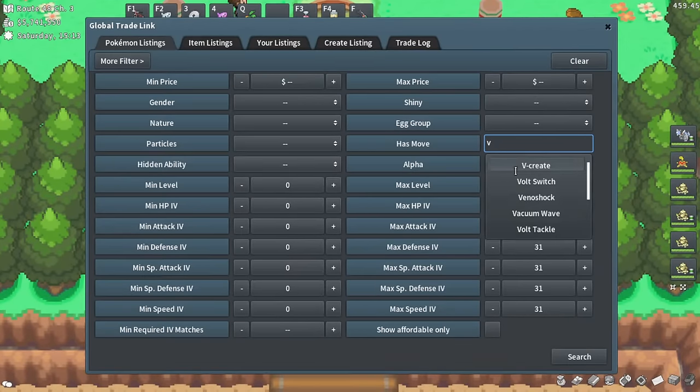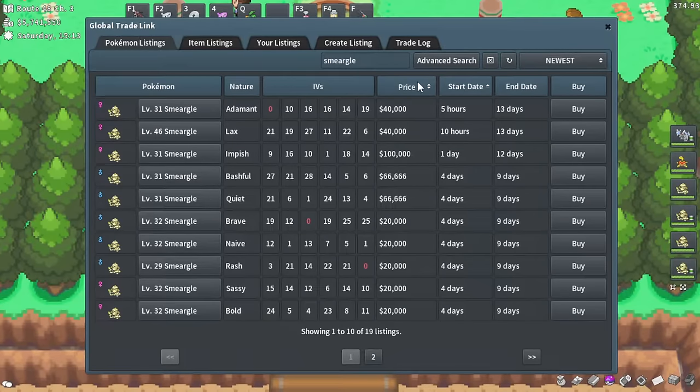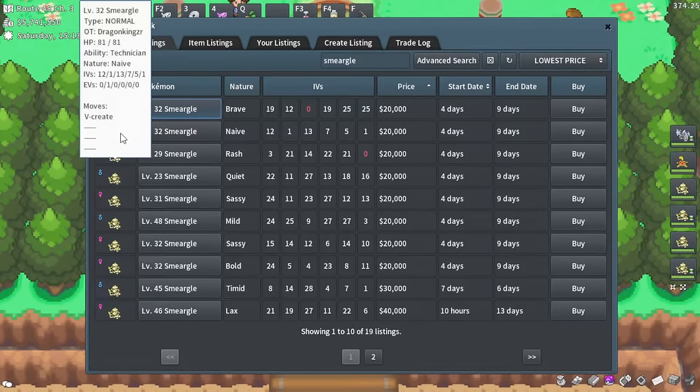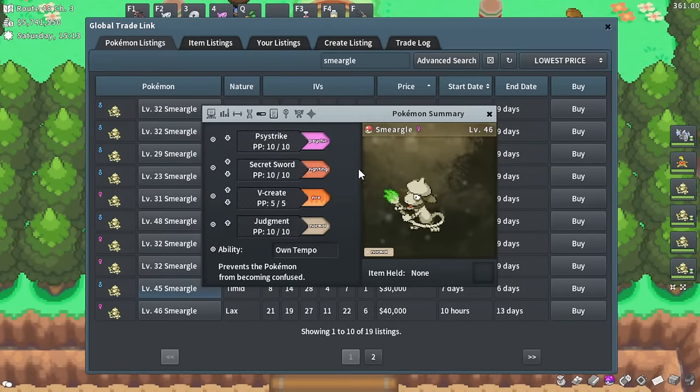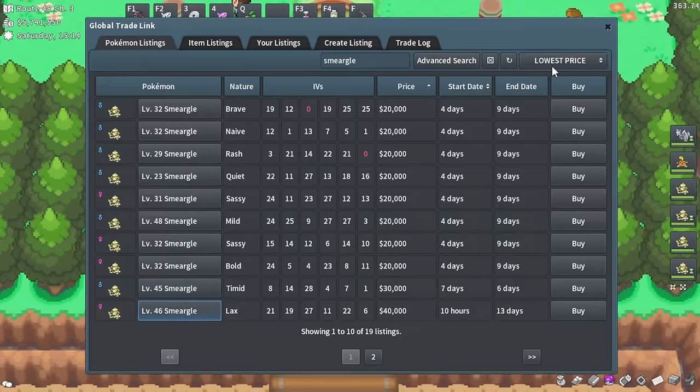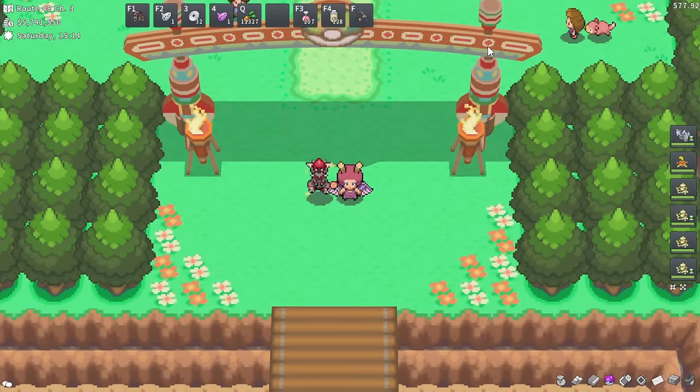Let me search V-Create Smeargle — there are some for 20k. Some have all the legendary moves: Psystrike, Secret Sword, V-Create, Judgment — all these very specific moves on a Smeargle. It's cool to see and collect.